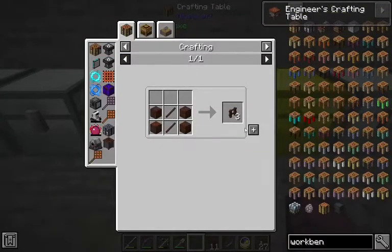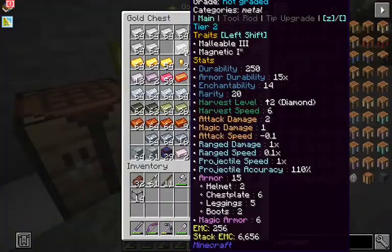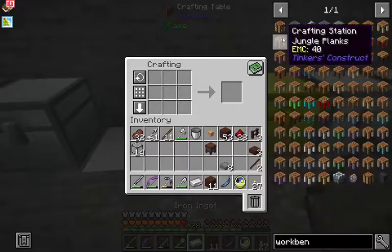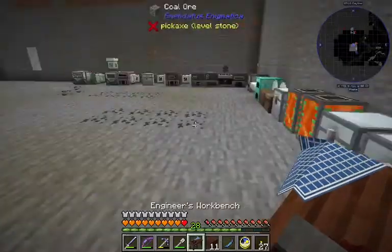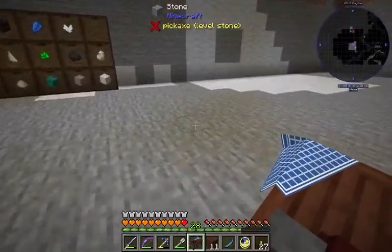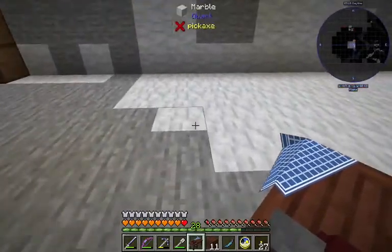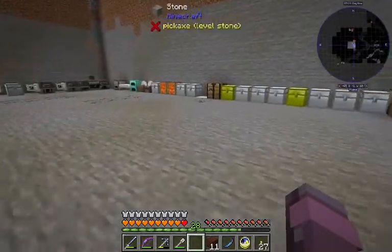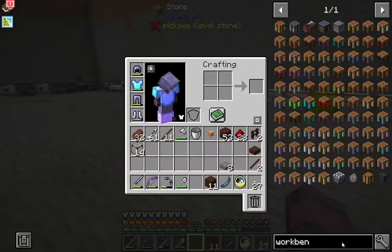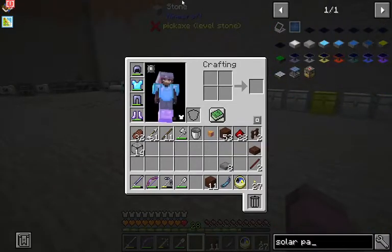And we'll need an iron treated wood fence. I think we have everything else — we just need a bit of iron. There's our engineer's workbench. Nice. Let's go back to the solar panels so I can see what I'm doing here.